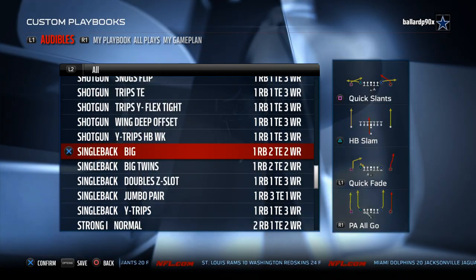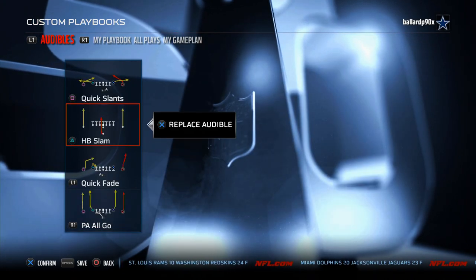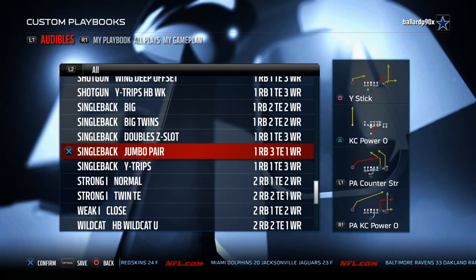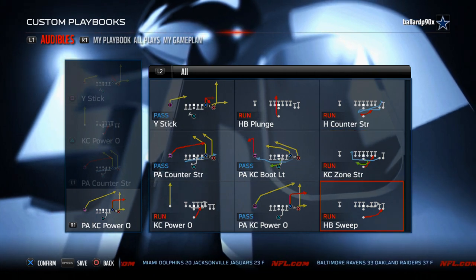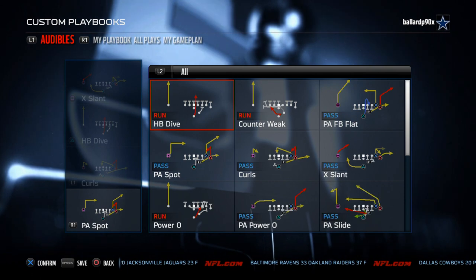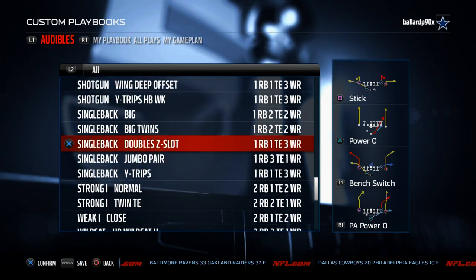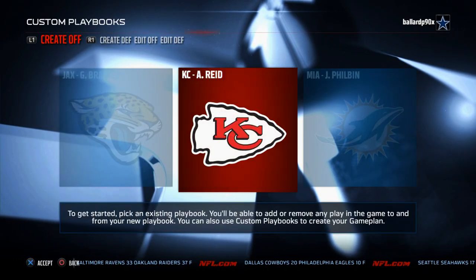The only thing it doesn't have is the slot option — if it had that, this would be my number one playbook. The Single Back Ace has really good runs with Z Spot and 0-1 Trap. It also has the Jumbo Pair, and the halfback sweep this season from the Jumbo Pair is really effective. Strong Eye Twin Tied In is another bread and butter formation — the halfback toss in combination with the halfback dive and the PA spot works really nicely. You could also check out Miami, Philadelphia, and Minnesota in that same tier.